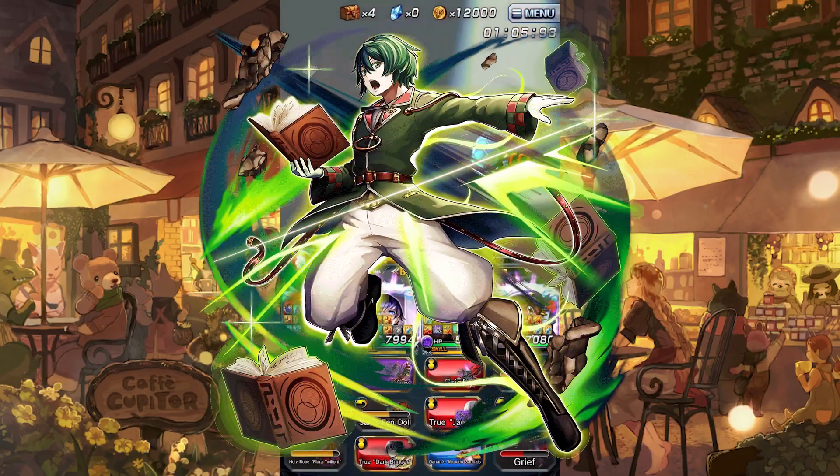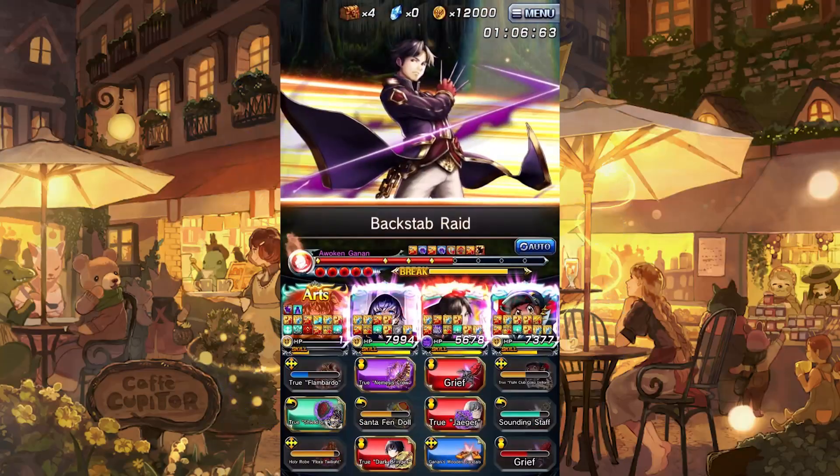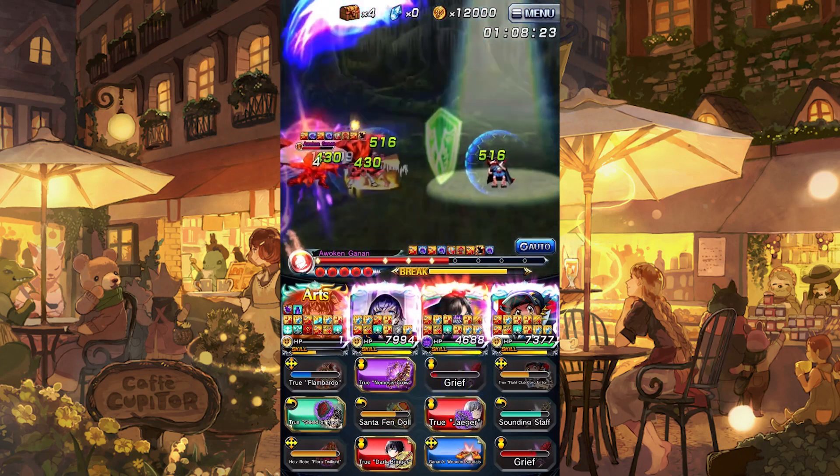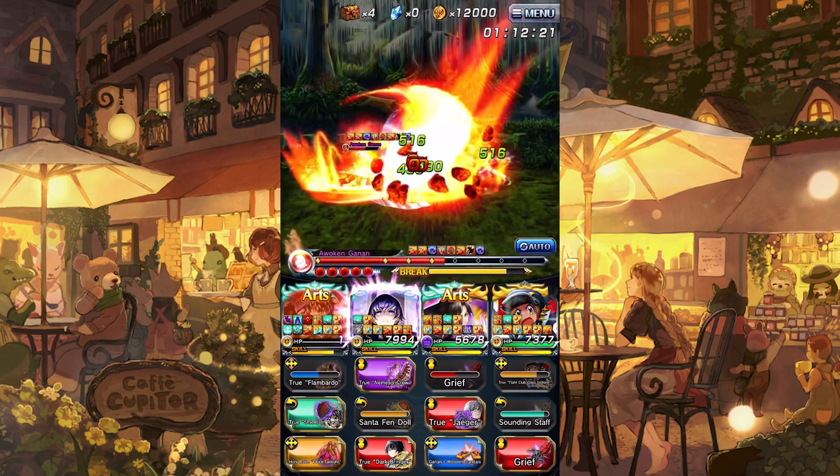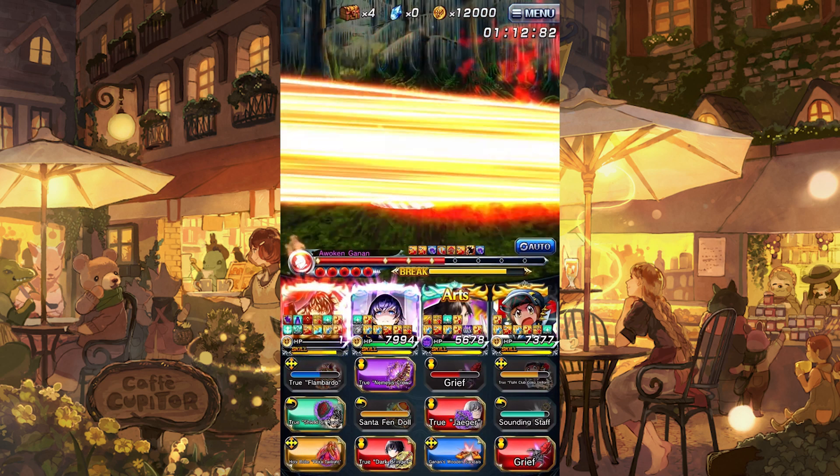Or healers such as Harudo or Aerostella could work if you do need heals. But those are just some very general comps for easy missions. But now I'll move on to the harder team building: building comps for specific content.